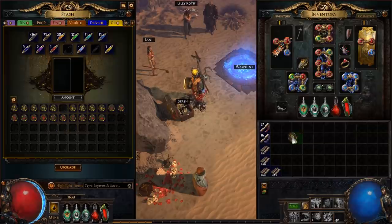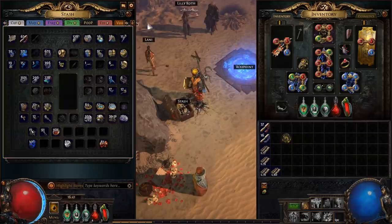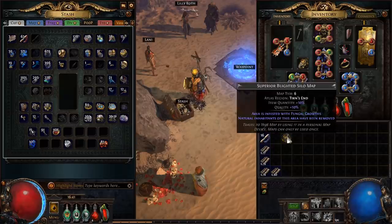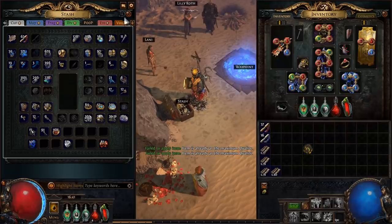This is a basic white blighted map — it's a tier 6. What I always do is chisel up the quality, then Alc it. It doesn't have reflect or no regen so I'm good to go, and then I anoint it.